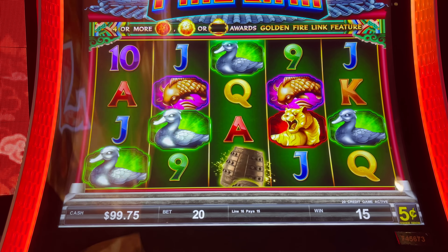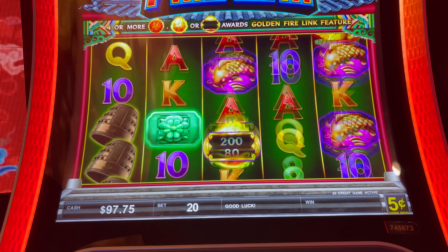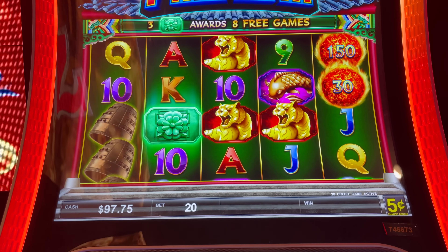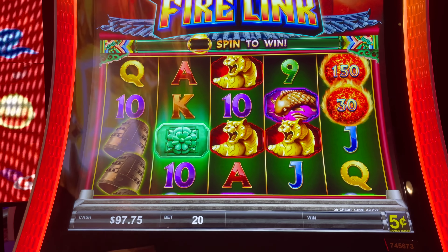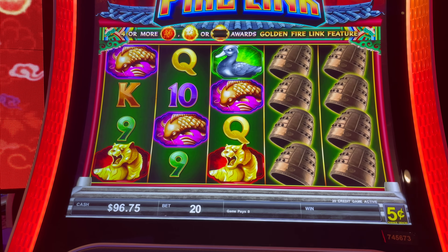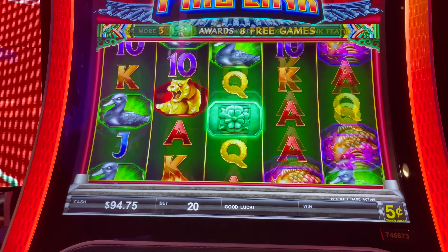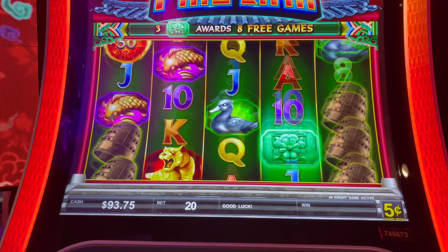Alright, this is what we're looking at. Let's start. Nickels. I think this is the same version we played last time — there's another one with a girl on it. So that green symbol on the second reel is our free game symbol. We need it on reels 2, 3, and 4 for the free games, and we need 5 fireballs for the Firelink bonus. Bells are wild.